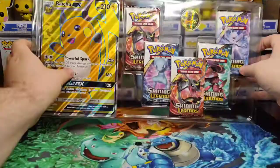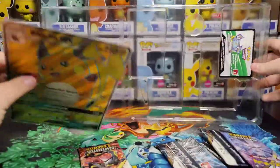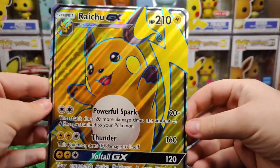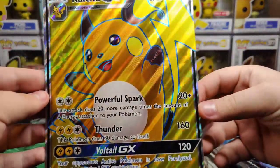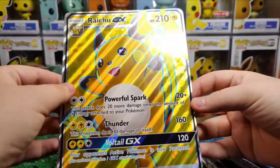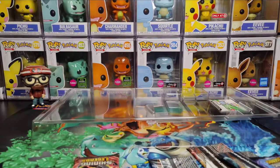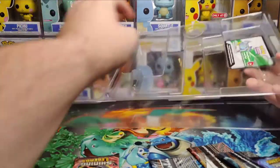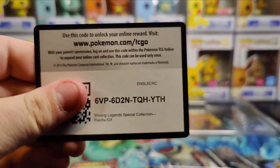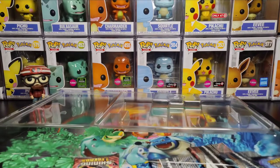Inside here, let's just give it a little dump. We have the Raichu Jumbo promo here. Pretty cool. Also got that texture, always good to see. We have the always loved card for the box sitting right there.